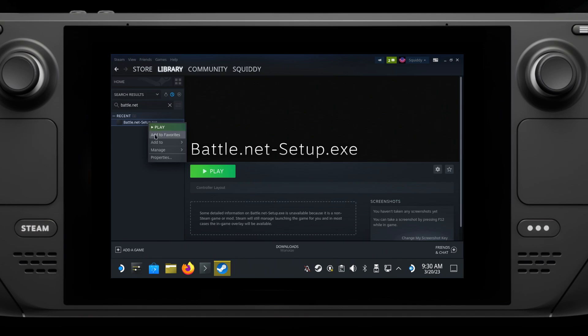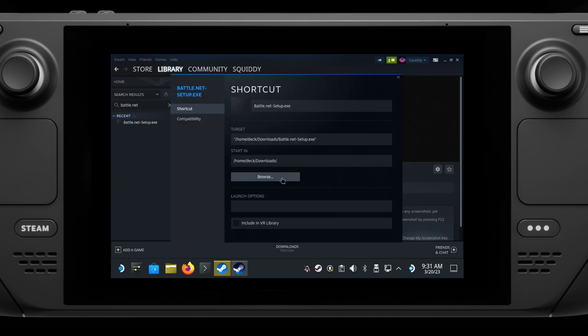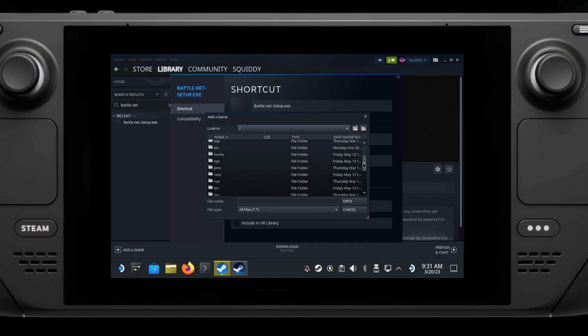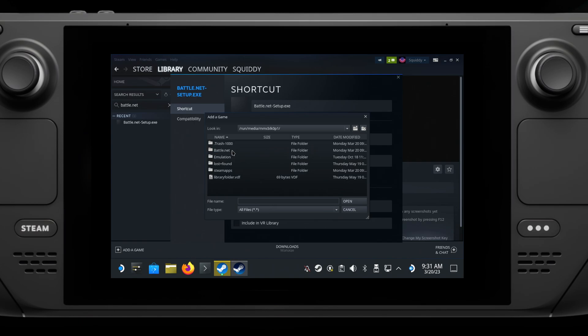Go into the Properties on the shortcut, hit the Browse button, then up the top we need to select the slash. Then we go into the Run folder, Media, and the SD card shows up as MMCBLK. Go in there, into the Battle.net folder, and select the Battle.net launcher exe as what we're going to use.